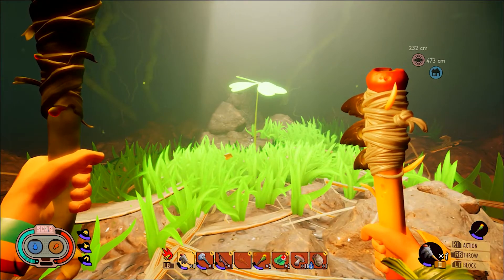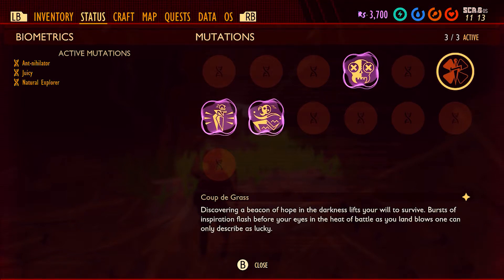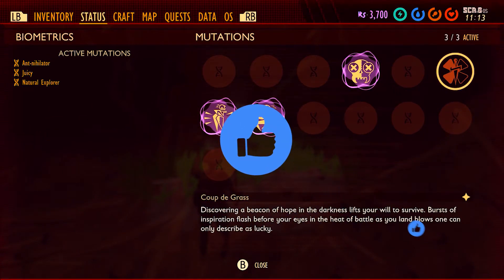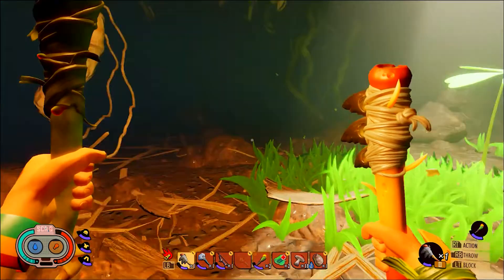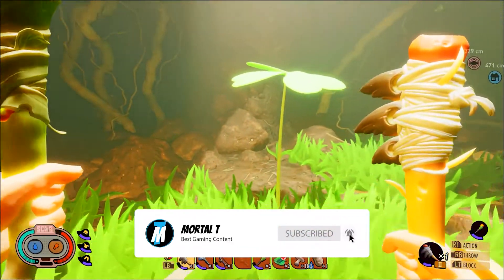If we go over to the actual status bar now, here it is — 'Discover a beacon of hope in the darkness.' And like I said, the only thing this mutation really gives you is a better chance of getting a critical hit against an enemy. That is it — hope you enjoyed! I know it was a really short video, but I'll hopefully see you in the next one.